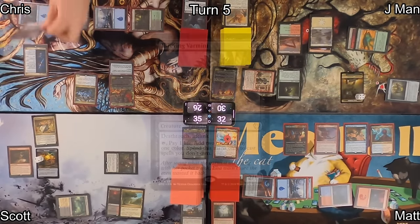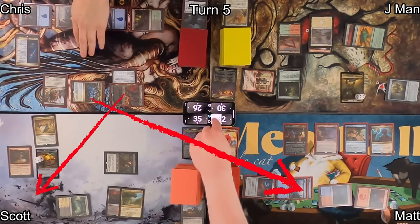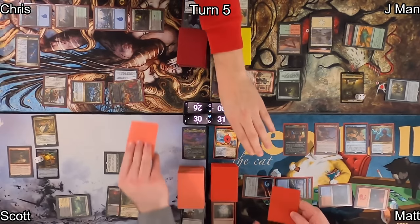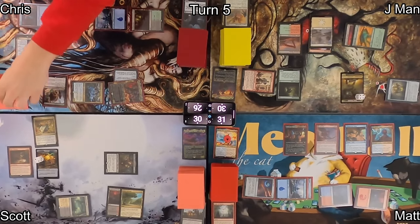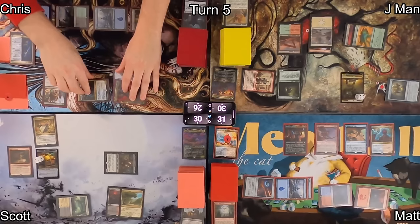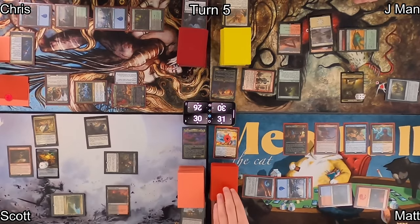On Chris's turn, he plays Rogue Class and Thieving Varmint to help cast cards he doesn't own. He swings Gonti at Scott and his Infiltrator at Matt, generating triggers: drawing a card from the Infiltrator, then exiling cards from Scott and Matt under Gonti — which he can play immediately — and exiling more cards under Rogue Class, which he can't pay for yet.